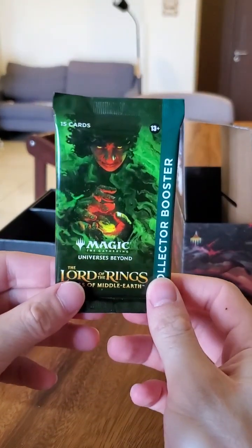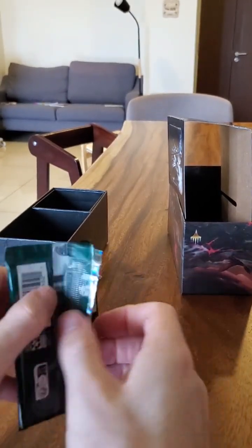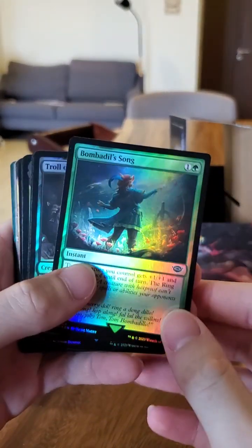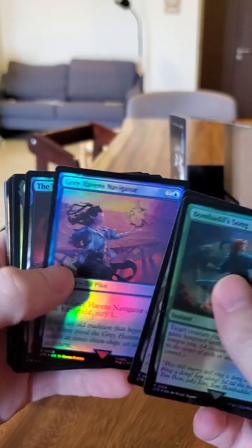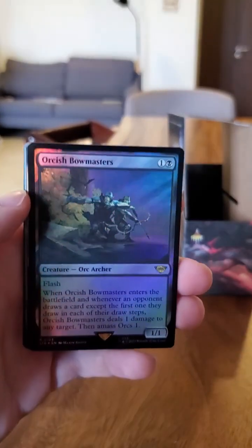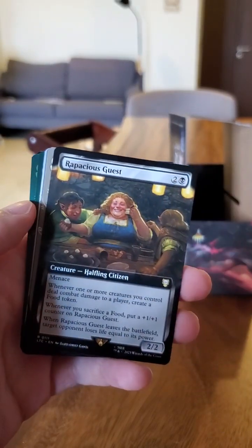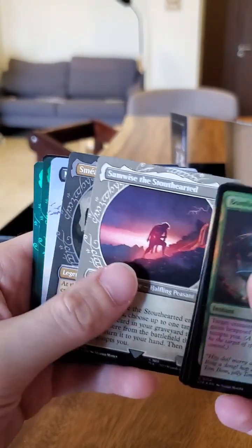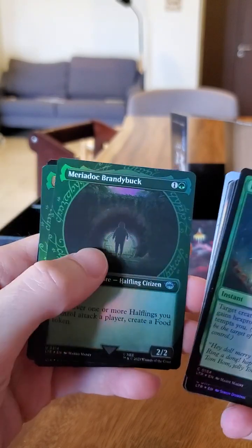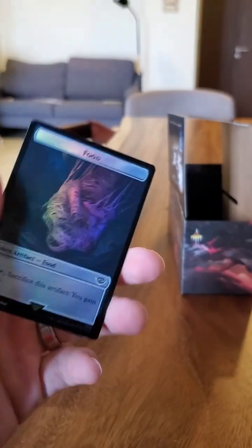Can we pull a cool ring? These bad boys are much harder to open than the other packs — all the value is locked down like Fort Knox. Let's go! Bombadil Song, Navigator, Torment of Gollum, Uglúk, Gothmog. Orcish Bowmaster — foil! That's my second one I've pulled. Glowrider Dwarf Emissary, Rapacious Guest, Samwise the Stout Hearted, Sméagol Helpful Guide, Mirkwood Bats, Meriadoc, Brandybuck, Galadriel of Lothlórien, and a foil food token with a treasure token.